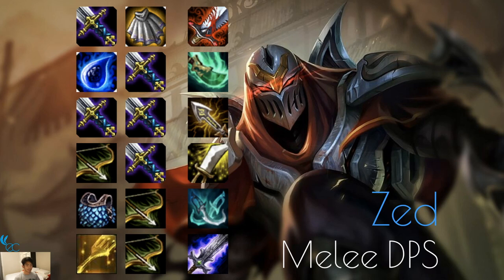Zed is a melee DPS and Assassin, so same items as most DPS units but with assassin focus. Bloodthirster is there, Spear of Shojin to get his ult faster and take out the backline, Infinity Edge for higher crits, Sword of the Divine as a niche item, Phantom Dancer of course, and you can make him a Blademaster since Shen is also a Ninja and Blademaster.